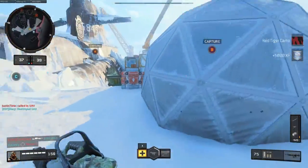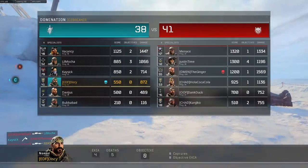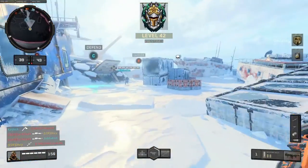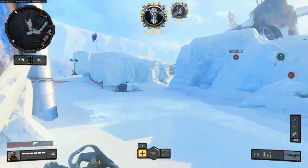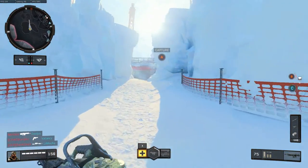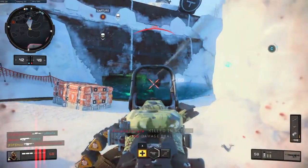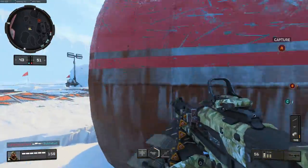Our enemies actually get the better of us for the first half, but we start to catch up. Once I start raking in the kills with this gun and getting the scorestreaks, we pull back and fight our way to eventually win. I end up with a crazy KD ratio of 72 to 14.